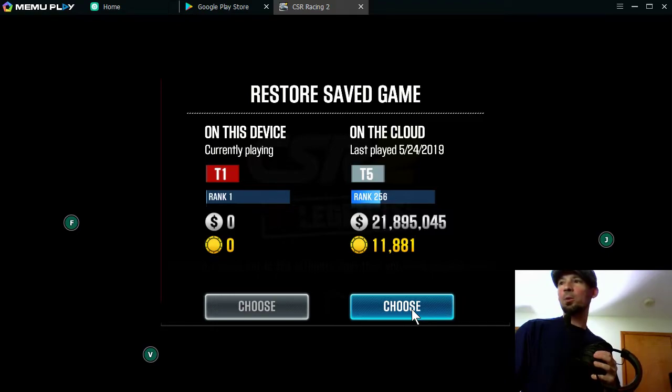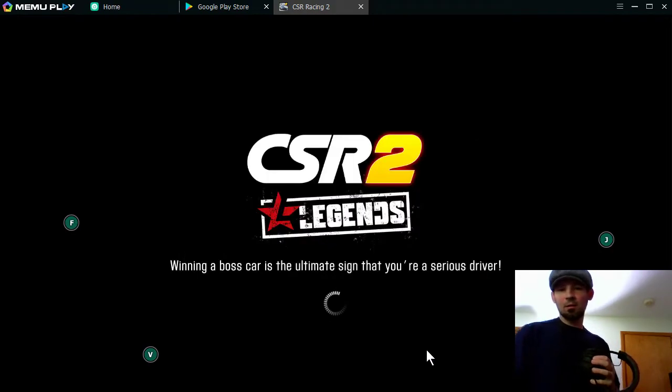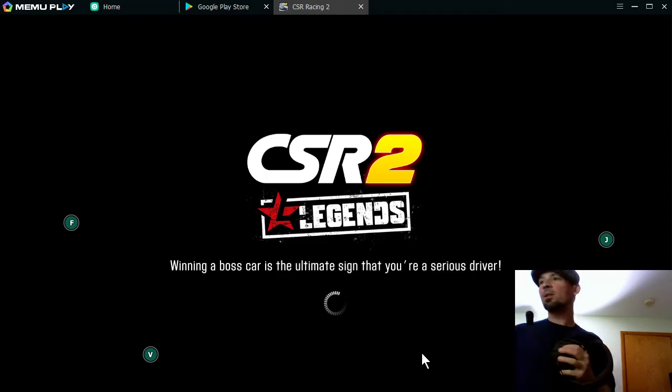I want to choose the one that says 'on the cloud' — that is my old account that's been saved. So let me choose that. Am I sure? Yes, I'm sure. And now it's just going to load into my normal account and that's really all there is to it.